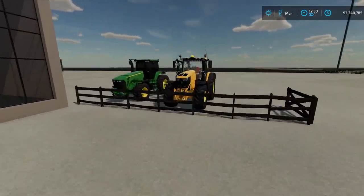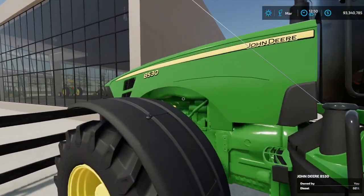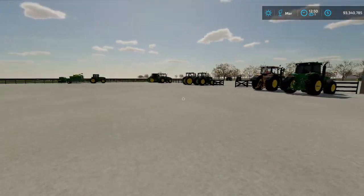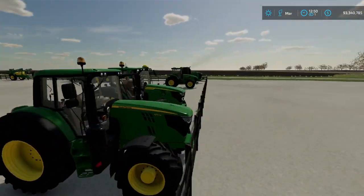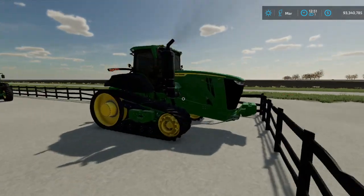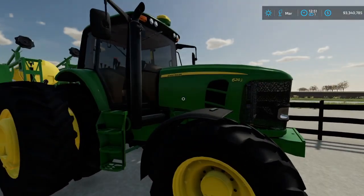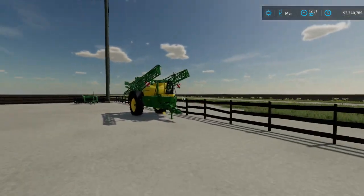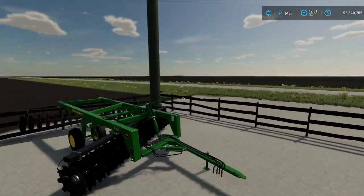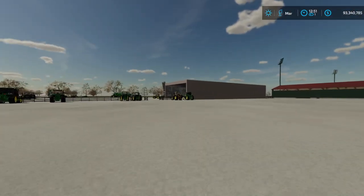We got a state tractor 6250R, state color tractor 8530. We got ourselves a shop to work on the equipment. We got a 6155M, 6155R, 7230J, 9RT, 5070. We got the 6210J as well as the planter, the R732i power spray, and then we also got a 60670 offset John Deere disc plow. So that is our start.